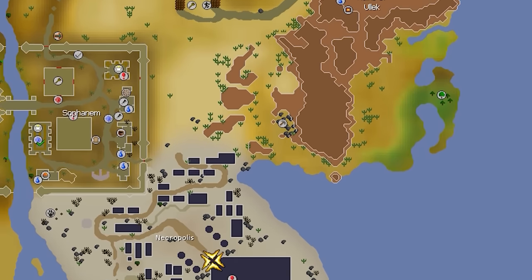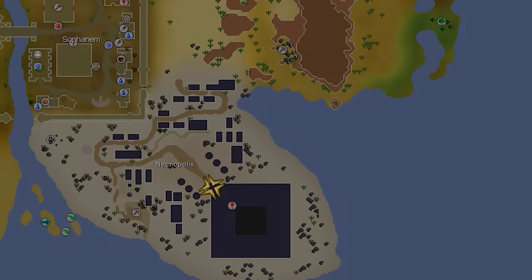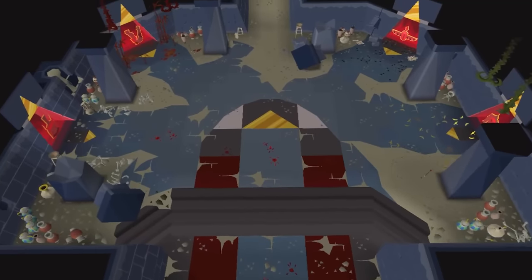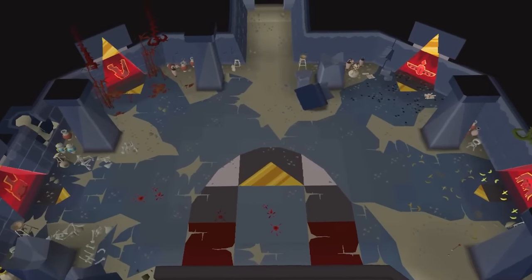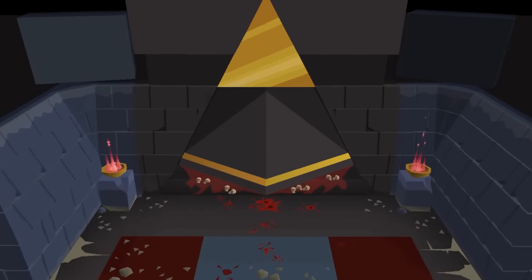Tombs of Amaskit can be accessed in the southeastern tip of the Caridian Desert, and completion of Beneath Cursed Sands is required to enter. Inside the pyramid, you'll find the Nexus, which consists of four main paths on the upper level and the final challenge awaiting adventurers on the lower level.